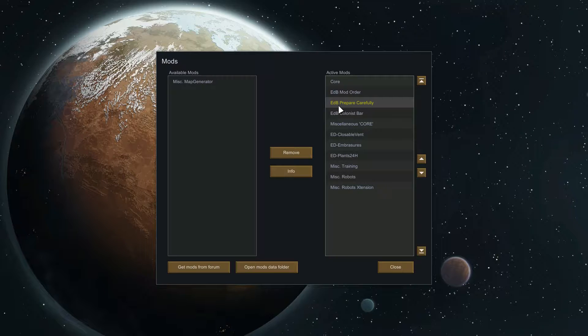If you don't use Prepare Carefully, colonists just fall with random traits, which is fine and I do play like that. But I want to play on a slightly harder difficulty than I'm used to, so I want to prepare carefully. Colonist Bar puts some info at the top of the screen to let you easily select your colonist.